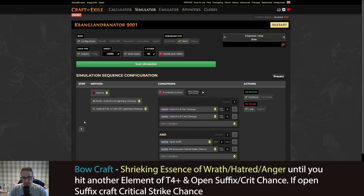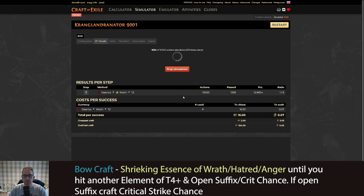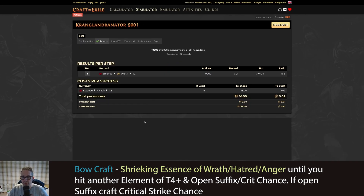What you're looking for is the guaranteed lightning mod that rolls automatically, plus a T4 roll of either added fire or added cold, and then either one open suffix to craft crit chance, or crit chance already on the bow. I'm using a tool called Craft of Exile — I can simulate 10,000 of these crafts and it tells me how often it's successful and gives a ratio and cost. This came out roughly one in eight, and at two chaos per essence that's 16 chaos to craft the bow, then two to four chaos more to craft crit onto it.